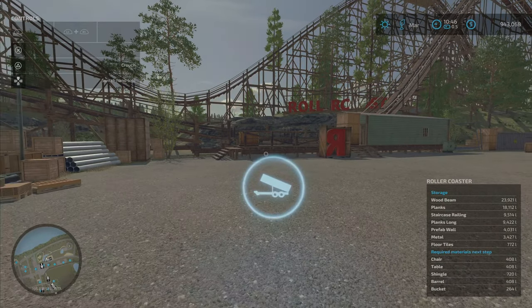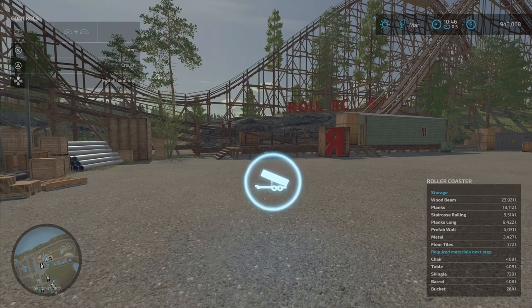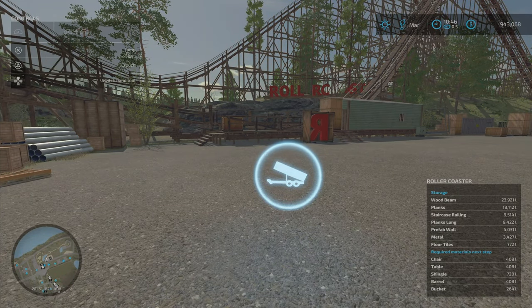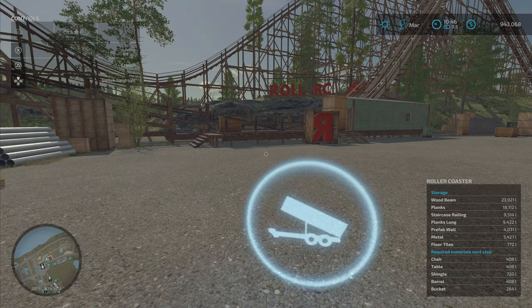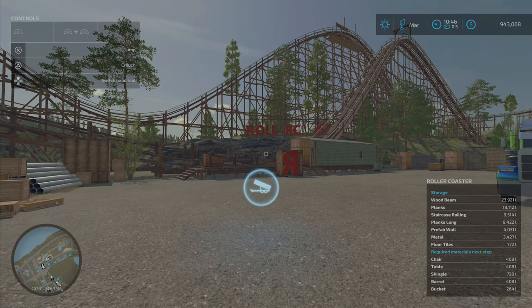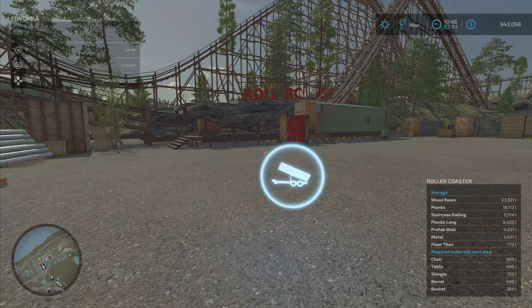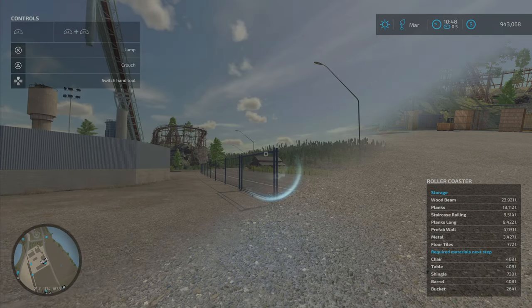Obviously we need more pallets of wood stuff. What we're waiting on for the roller coaster is some very interesting materials: chairs, tables, shingles, barrels, and buckets. We could get into making all that, but I feel like maybe not for just one pallet of each. There is a place on the map that actually sells these pallets, so I'm going to write down all the pallets we need and go run over there.